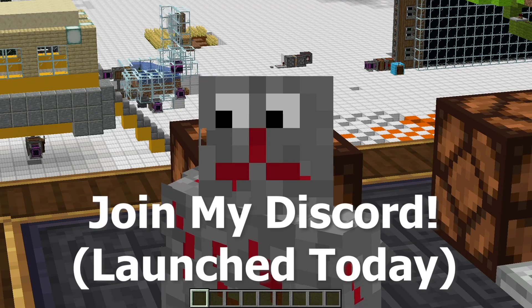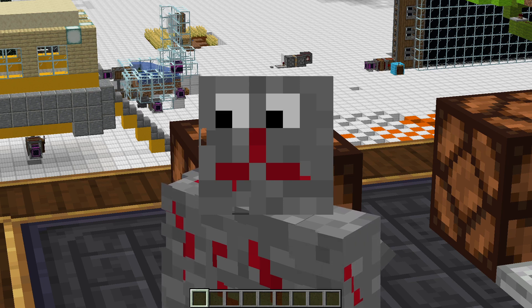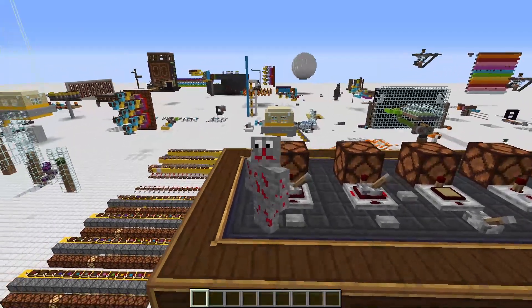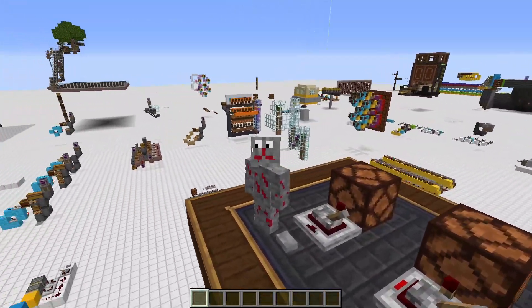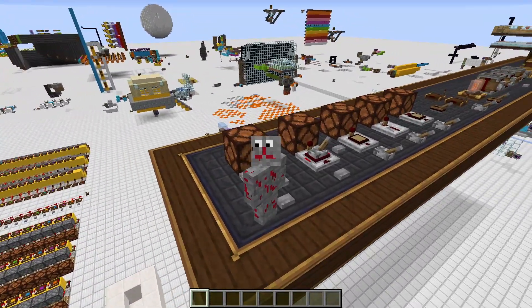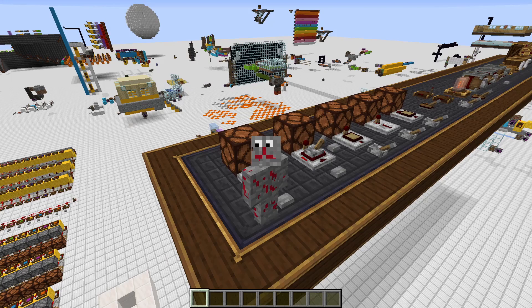What's up everybody, Blockus here, and today I have a big announcement. This is the beginning of a new series where I'm going to explain CreateMod's redstone blocks with examples. What this means is I'm going to be showing you pretty much everything that I've built in the past in context. So in the first episode, we're going to look at the power toggle latch, and we're going to look at some things I've built in the past that use it, so that you know how to use it yourself.